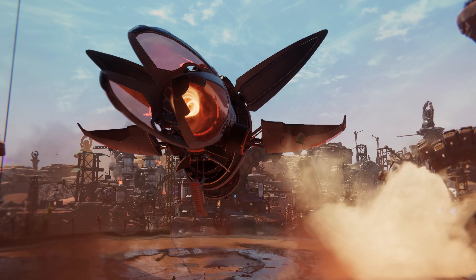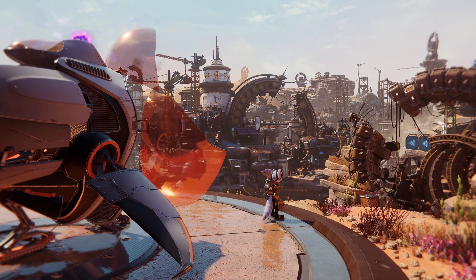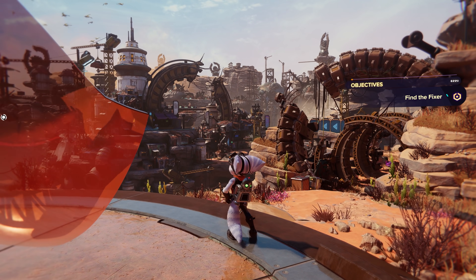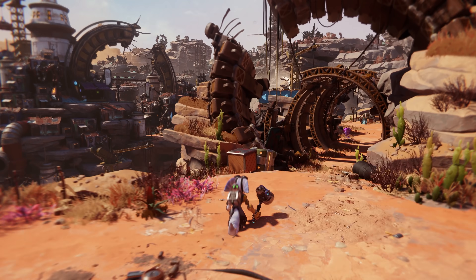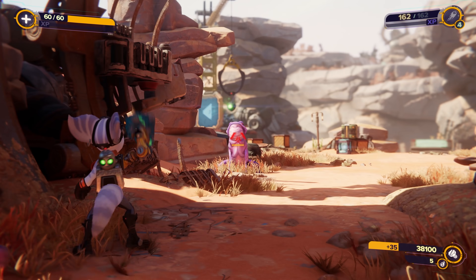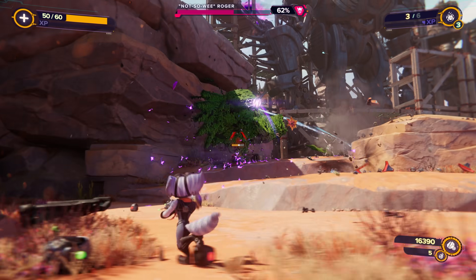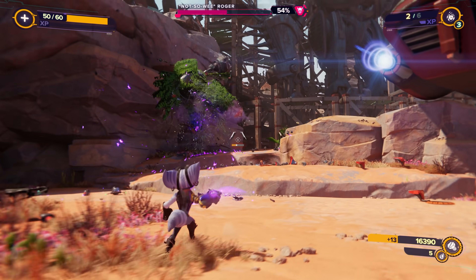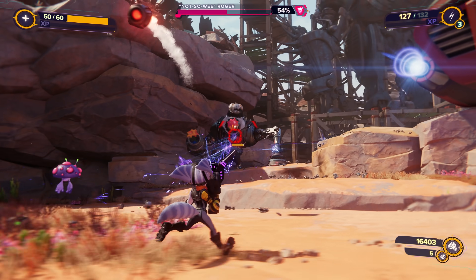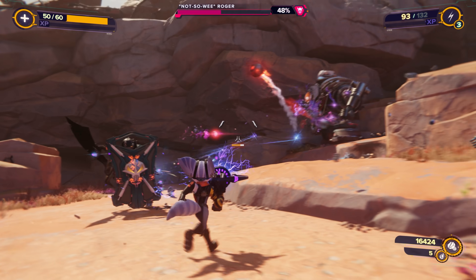You don't really need a preview for Ratchet & Clank: Rift Apart, to be honest. That's probably not what Sony expected us to say after inviting us to a glitzy, COVID-free online event, but it's our takeaway after watching over 30 minutes of unedited gameplay footage and listening to key creative staff talk about the PlayStation 5 title for just over two hours. Sony may be charging a small fortune for its first-party software these days, but Insomniac Games' latest is the safest $70 you'll ever spend. There's no two ways about it — this game is going to be a winner.